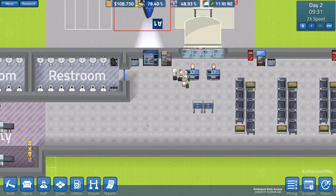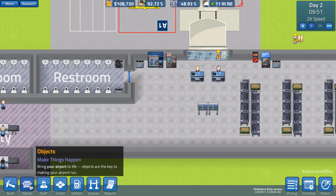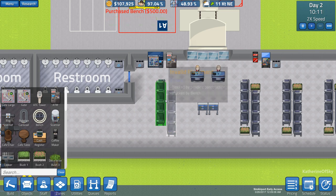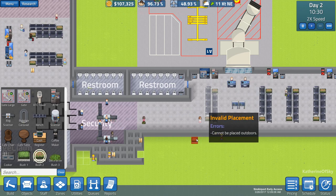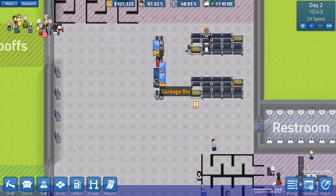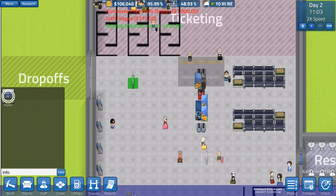I think I'll add maybe a couple more chairs or another gate agent desk. I could even put one right here behind the info walls. And that's the other thing I wanted to do over here — add some information displays. So let's add those flight info displays, and we'll put one over here as well.